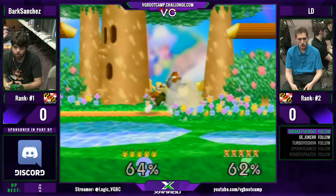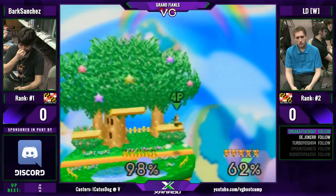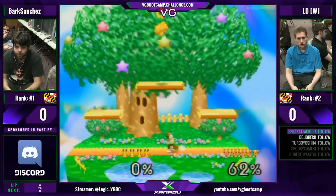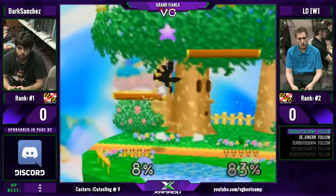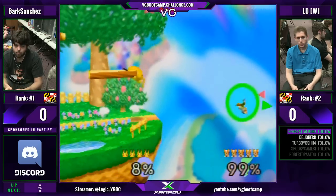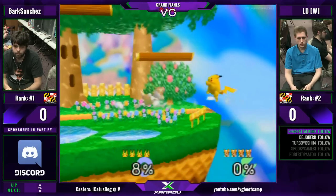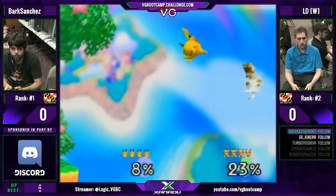Jabs — can Bark get out? Jabs. Yes, with a quick attack. But LD catches the quick attack with the down air. We saw Wangara at G3 do a really good job of catching the quick attack. He did it with an up tilt with Jigglypuff. And I think after that, a lot of people went: oh, wait — I can just kind of wait for that quick attack to come out and throw a move out half a second later than I normally do. Because you can catch him — he's not invincible through the whole attack.